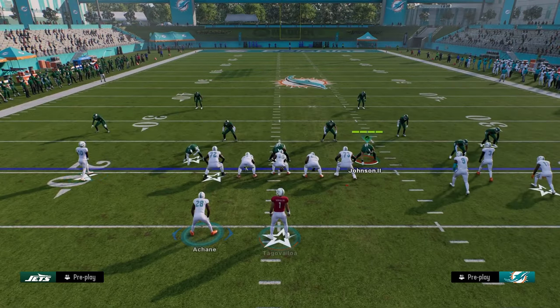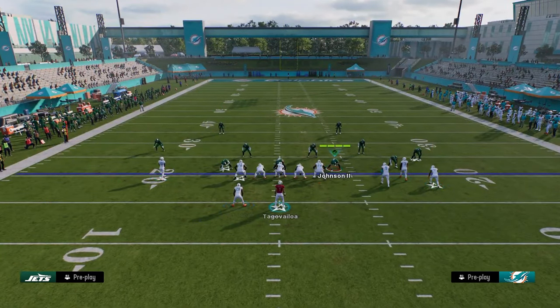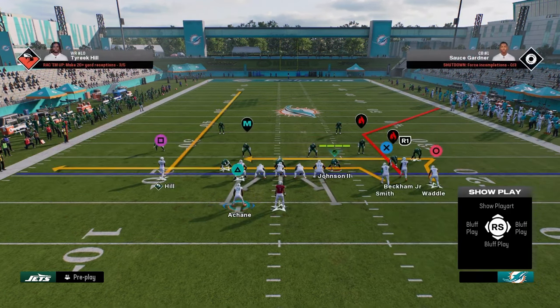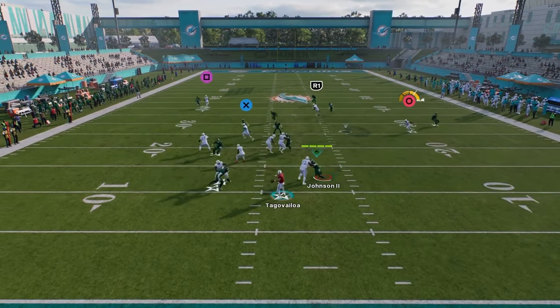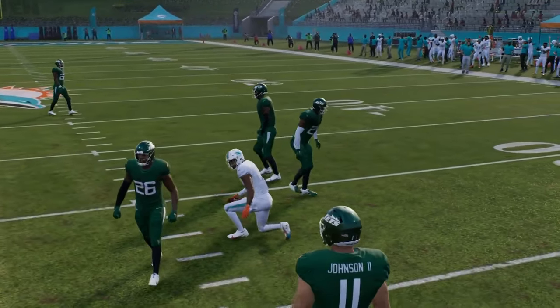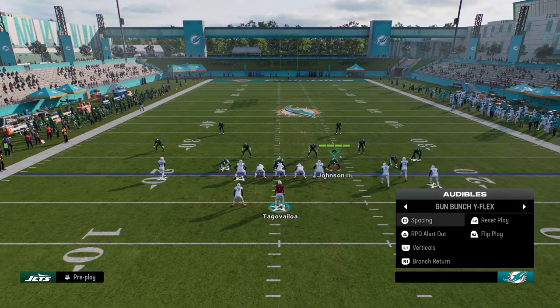What I like about this formation is it's basically bunch strong nasty, but it's a wider version of the bunch with the running back on the left side. You can run an old school smash return type setup. That return route does a really good job against man early in the year. You always want to find good man-beating plays, and this one is certainly one of them.